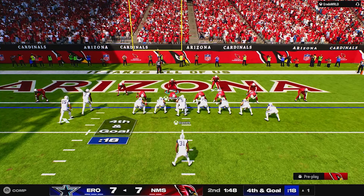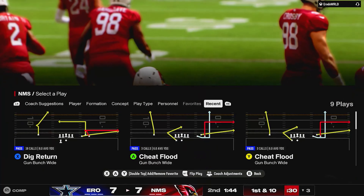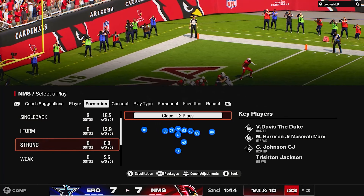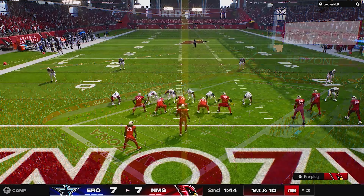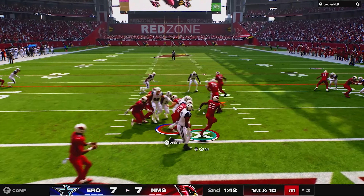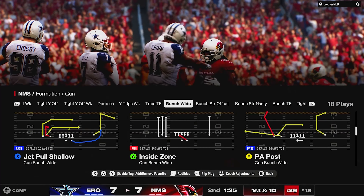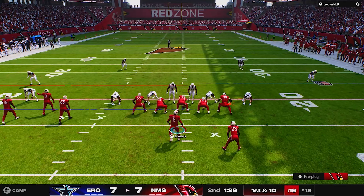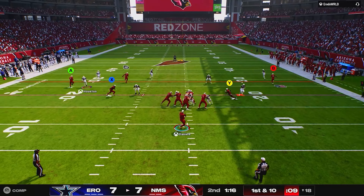I wonder if he just bluffs me and goes straight — no, he's calling it. He screwed up the spin move. The problem is now though we're on the three, and this isn't the greatest pass protection offense formation. I would go to trips if I was in this situation for money in a big game, because he could just send everybody and there's really nothing I can do — I'd have to throw something hot. So I'm going to run the ball. Inside the twenties, this is a really good run against the double-A gap because the slot corner in that situation can't really play that at all. That's why this is a really good run against double-A gap.